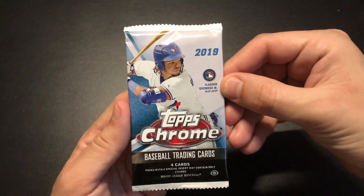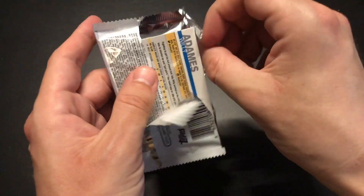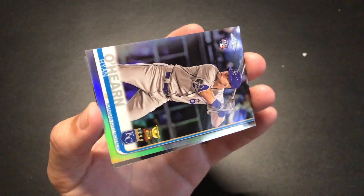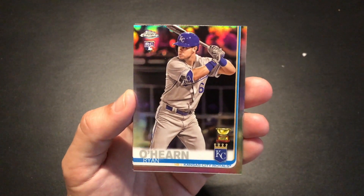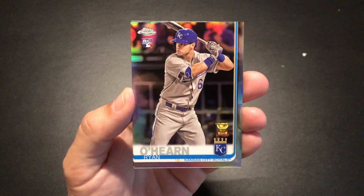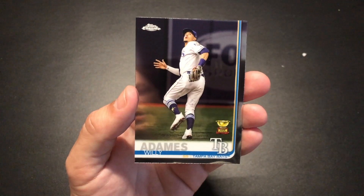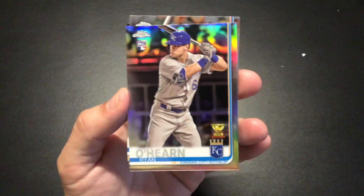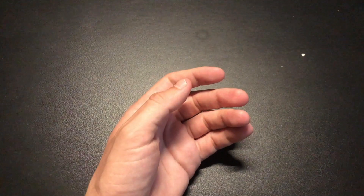Going ahead with Topps Chrome 2019. Leading things off with a Kyle Hendricks. Oh nice — Ryan O'Hearn rookie gold cup, that's cool, it's got the rookie card and the rookie gold cup. Josh Donaldson and a Willie Calhoun. That's a nice-looking Ryan O'Hearn — I think that is a refractor also. Cool.